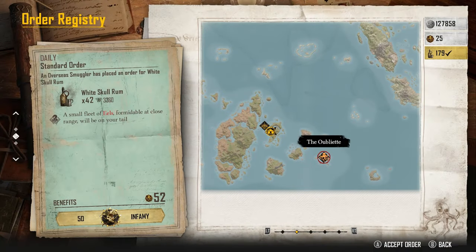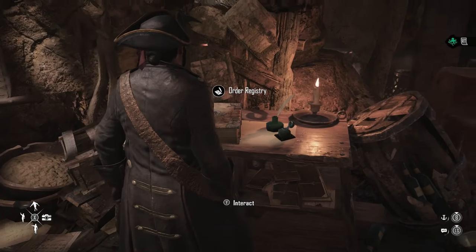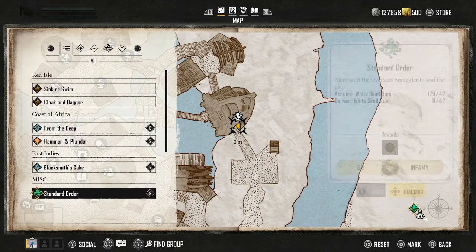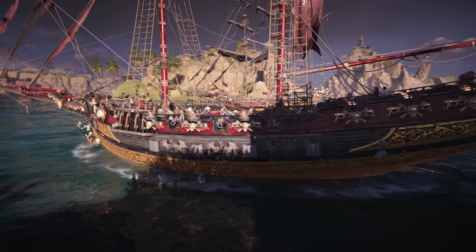There's a standard order right here to take 42 rum over to the Oubliette. I currently have an order on me — if I show you in my journal, I've got to go to the same outpost and deliver 47 White Skull Rum. You can use any ship for this; the Cutter might actually be decent because it has self-healing.